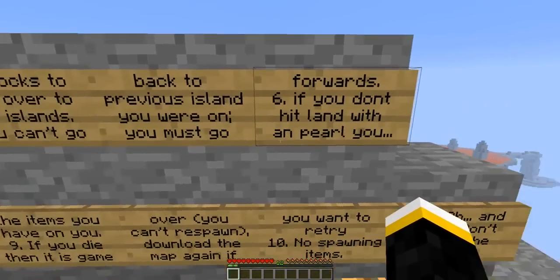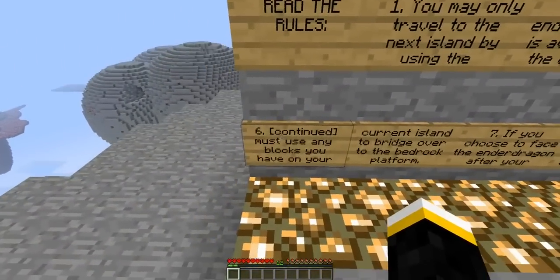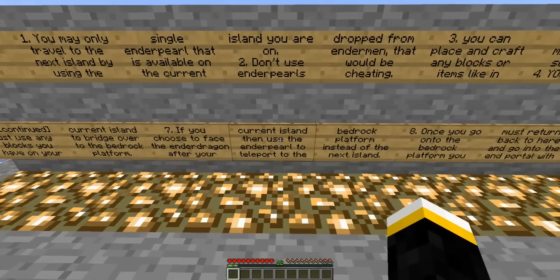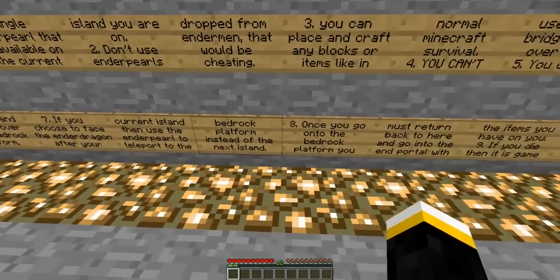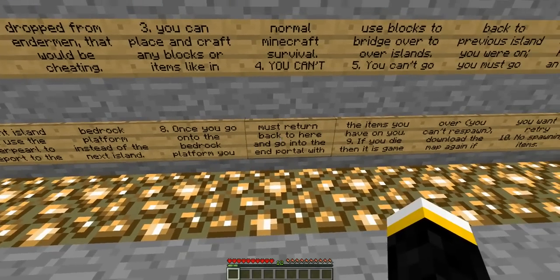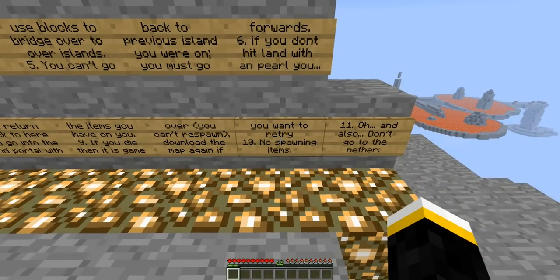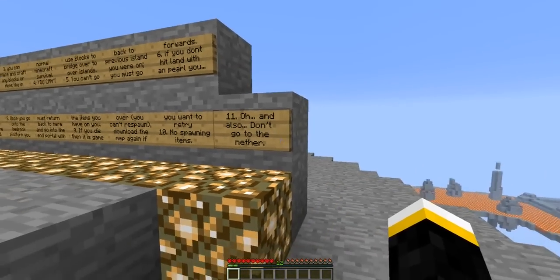If you don't hit land with the enderpearl — wow, three mistakes already. You must use any blocks you have on your current island to bridge over to the bedrock platform. Number seven, if you choose to face the enderpearl after your current island, then use the enderpearl to teleport to the bedrock platform instead of the next island. Number eight, once you go onto the bedrock platform, you must return back here to go into the end portal with items you have on you. If you die, then it is game over. You cannot respawn. Download the map again if you want to try. Number ten, no spawning items, and also don't go to the nether.